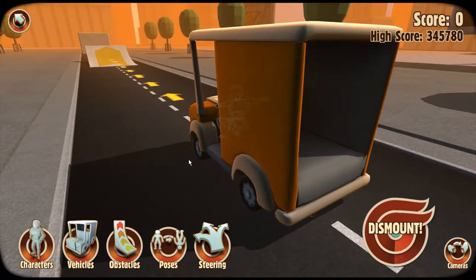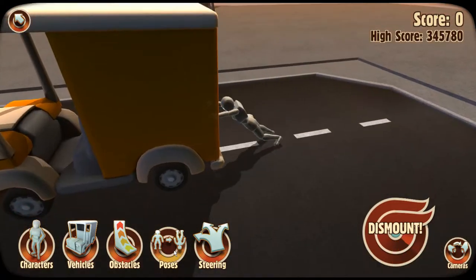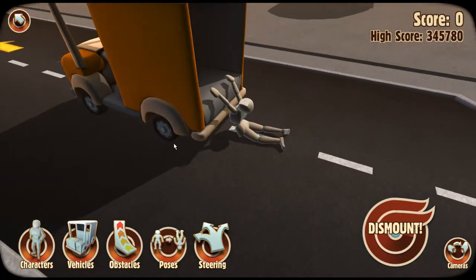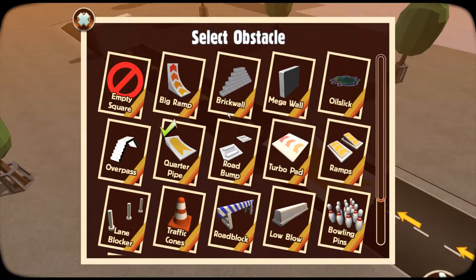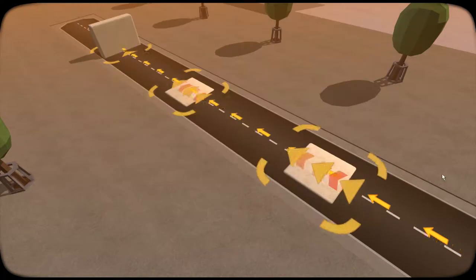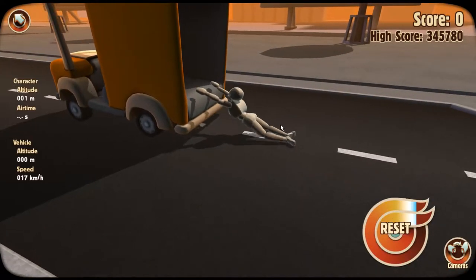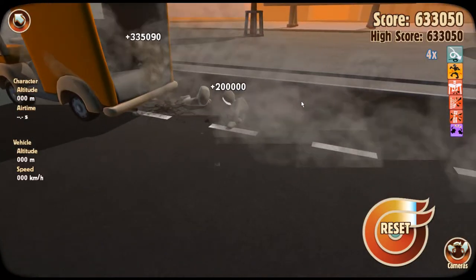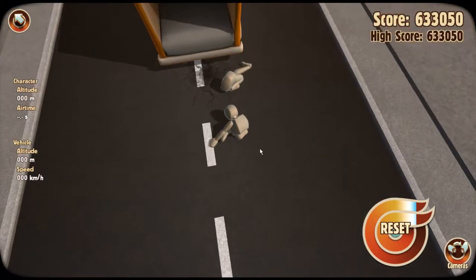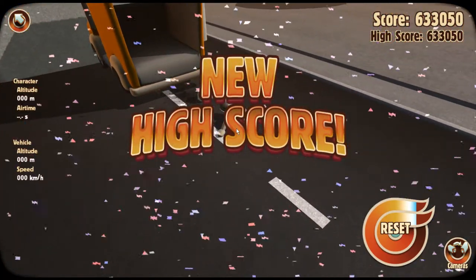Alright, let's do the one dragging out the back — I thought that one was exceptionally hilarious. I just want to see him floor it straight into the wall, and I believe there is a turbo pad. Let's dismount. Oh my god, just drag his legs behind him. He's split into two parts — that poor guy. New high score, woo!